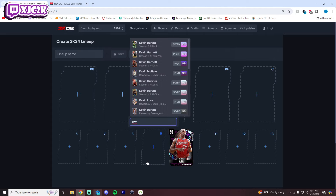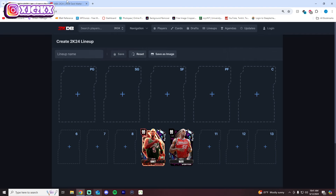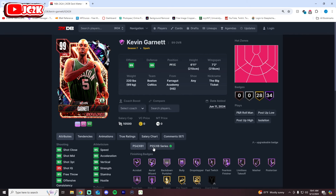I feel like 8, 9, and 10 are kind of interchangeable, to be honest — maybe even 7 as well. Like Kevin Garnett at number 9: if you wanted to put Emeka over KG because of Emeka having the better release, I wouldn't blame you. But the thing is, KG's got the better stats and badges.